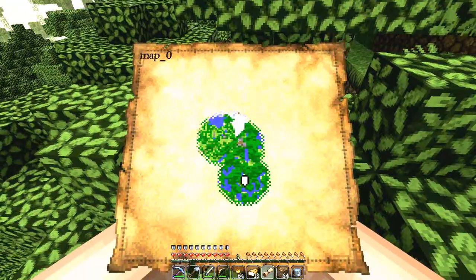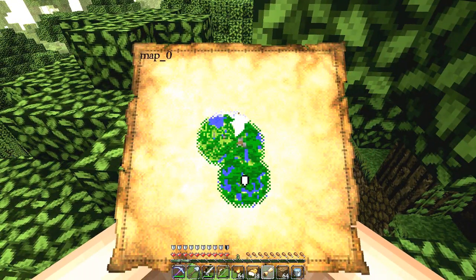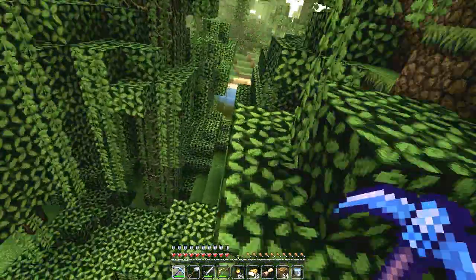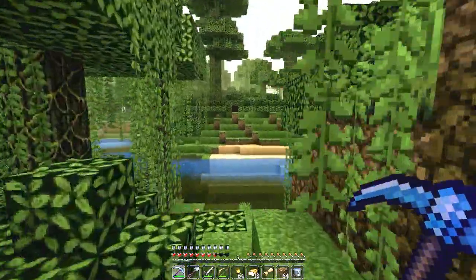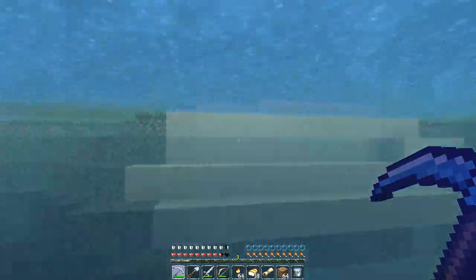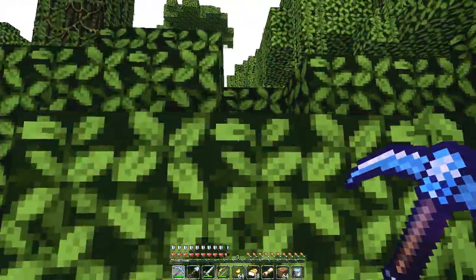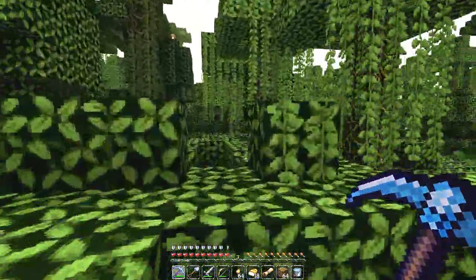Let's check our map. We're that white dot over there, I think. So we're just gonna carry on going this way and see what happens. We are in a jungle, so we might spawn a jungle temple. If there was a jungle temple around here, that would be the most amazing freaking thing ever. We're probably still in the first chunk. Oh my god, look how quickly this pickaxe breaks stuff! Efficiency 3, baby!